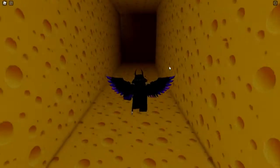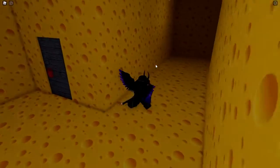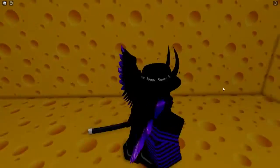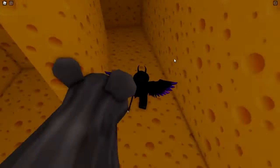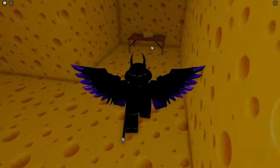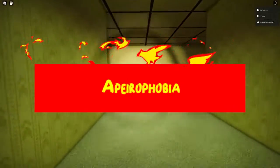Number 7: Cheese Escape. Cheese Escape is a pretty ridiculous Roblox game but it's quite popular right now. The aim is to escape from a horrifying rat that chases you around a world of cheese. It's pretty silly, but there's something about that rat's evil face that is pretty unsettling in the long dark quarters of cheese.